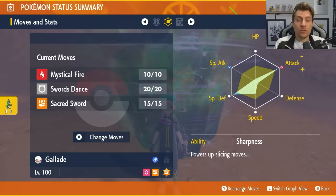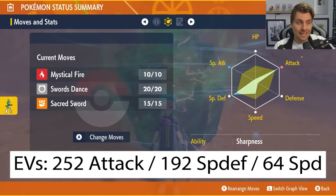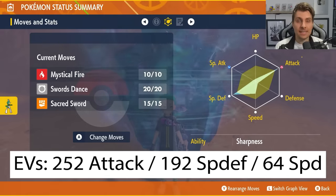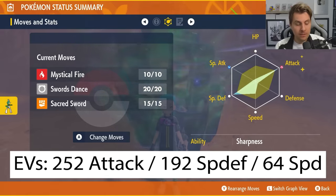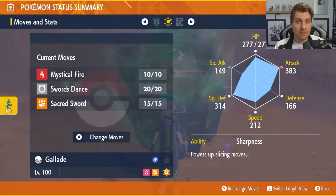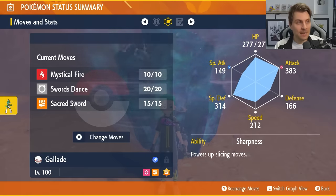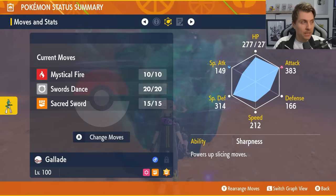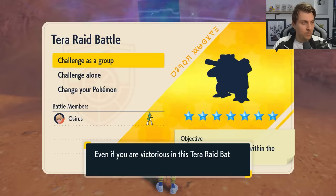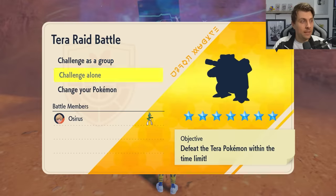The EV spread is 252 EVs in Attack, 192 EVs in Special Defense, and 64 EVs in Speed. That means throughout the raid you'll always be faster than Blastoise, allowing you to get Mystical Fire off before it attacks to lower its Special Attack. This results in a more seamless setup. The nature is Adamant — that's Gallade in a nutshell, with details in the description below.